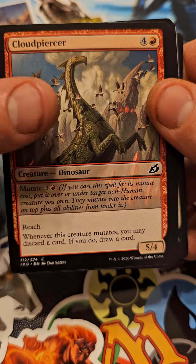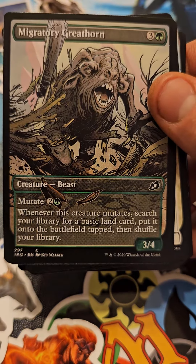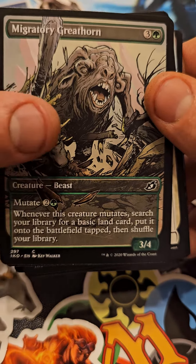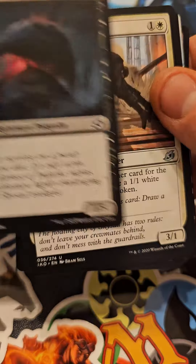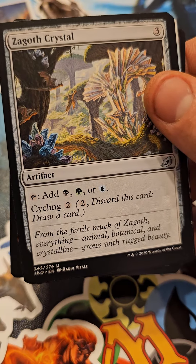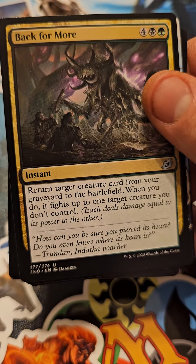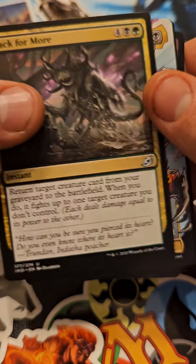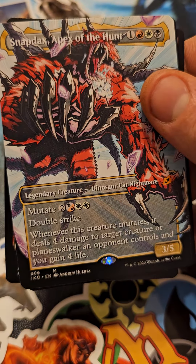Cloud piercer. Migratory great horn, nice, alternate art. Nice, snapdacks apex of the hunt.